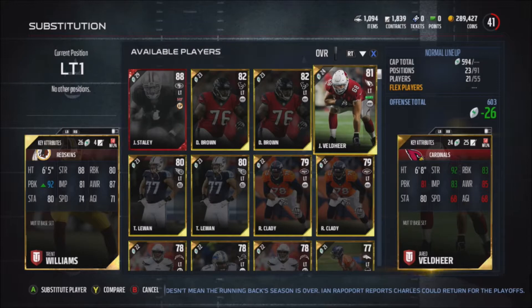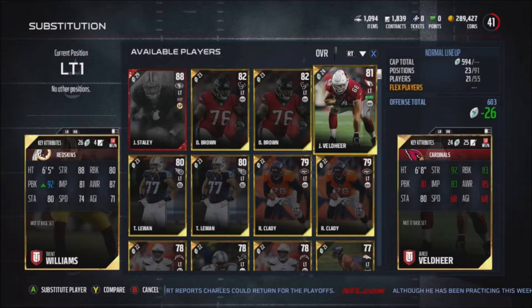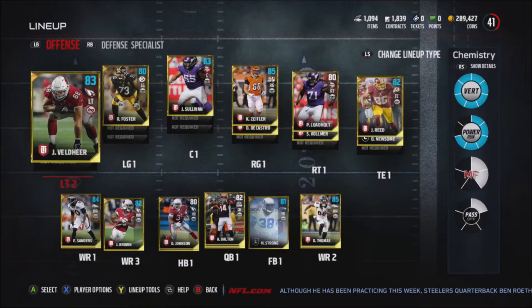The first guy is Trent Williams — or there's also Veldheer as another option. Between the two of them, they're both pretty decent. Williams has 92 pass block, which is really, really good. Ryan Clady is pretty horrible. These two are the best you can pick from. Trent Williams has very good pass block, very good strength, decent run block and decent impact block, and he's way quicker, so I think Trent Williams is definitely the better option.